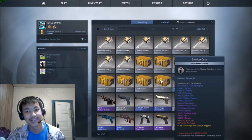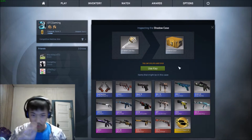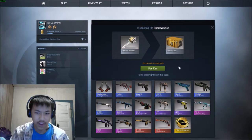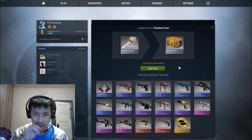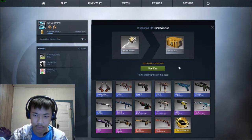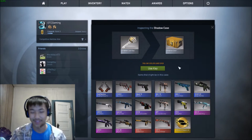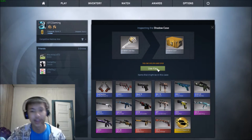Eight shadow cases — that technically is it. What I don't have from here are the Wraiths, the Mach-10 Ragin, Scar-20 Green Marine, any of the pink ones, any of the red ones, and I don't have the shadow knife either. But let's go!